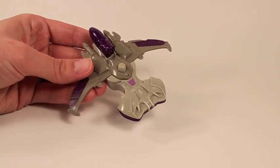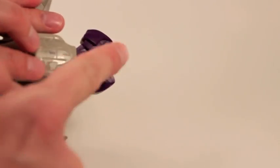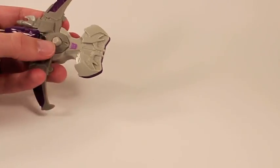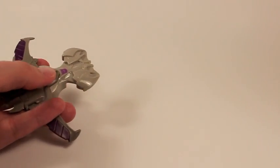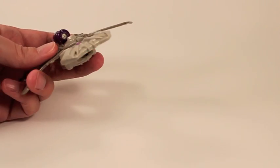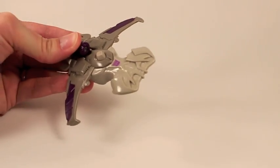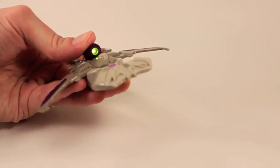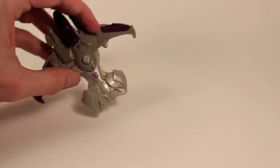Megatron is a cool Cybertronian jet and he actually does two things. He's got a missile launcher on the bottom — you press this button and wow, it actually shot pretty well! He also has a little flashlight up top for laser fire. You push it forward and you get a little green laser that's a lot brighter than Optimus's effect, which is kind of cool. I'd give this guy eight out of ten.